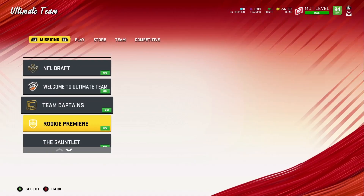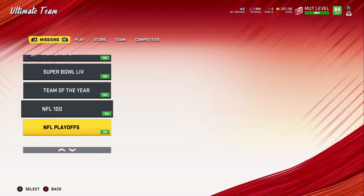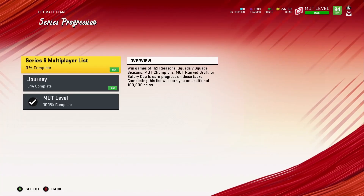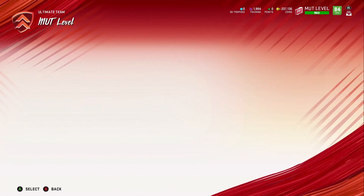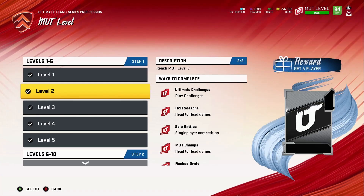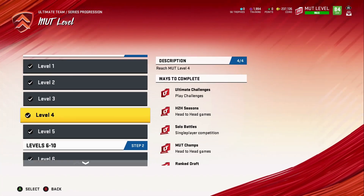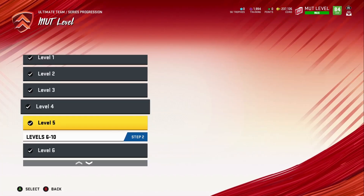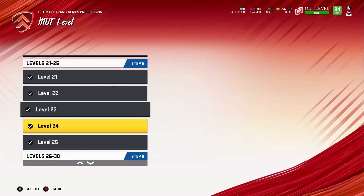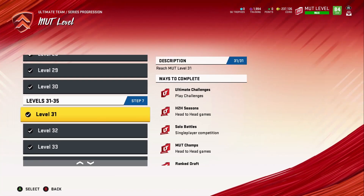Let me go over here to the missions tab. We're going to go to the level series progression — there it is. So the MUT level right here: you go to level one, level two. As you level up, you can see you get a coin quick sell which is only 2k in the beginning. Let me scroll over to where I started around level 30 and go from there.